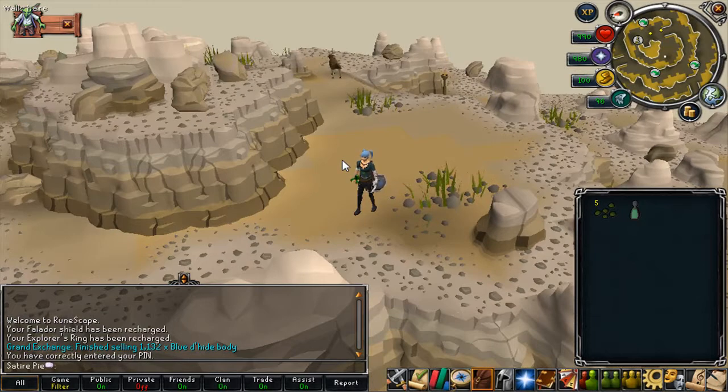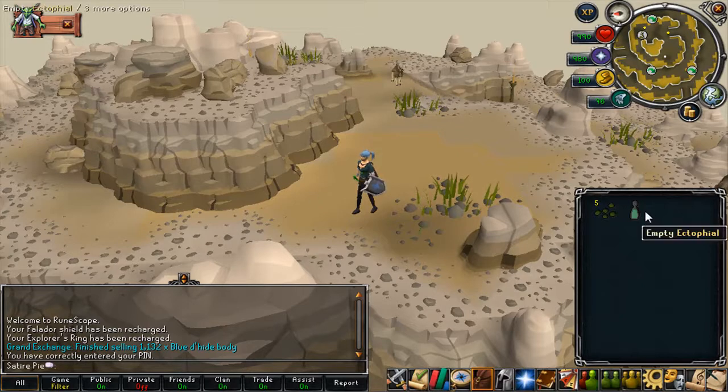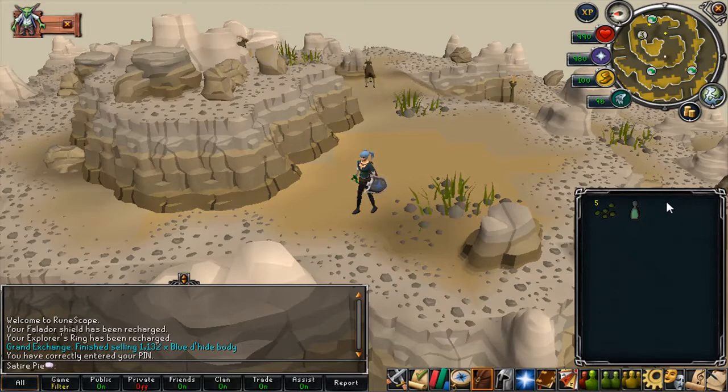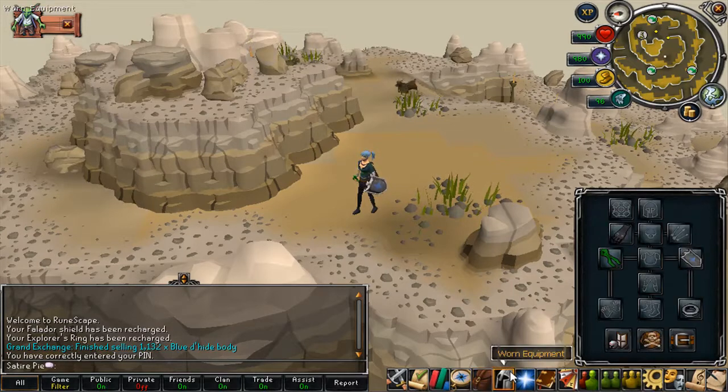An optional requirement is completion of My Arm's Big Adventure, which gives you access to another farm patch in or near Trollheim. If you have that patch open then great; if not, it won't affect your profit too much. I won't be using juju farming potions because it's a lower level method, but if you do have access to them it will be incredibly advantageous — it will boost your profit by a lot. I'm planting toadflax because it only requires farming level 38, so most people can do this.